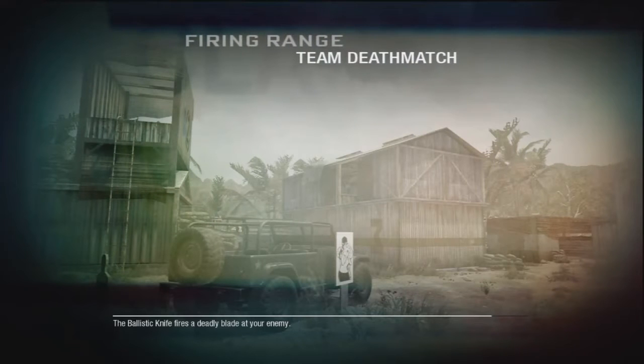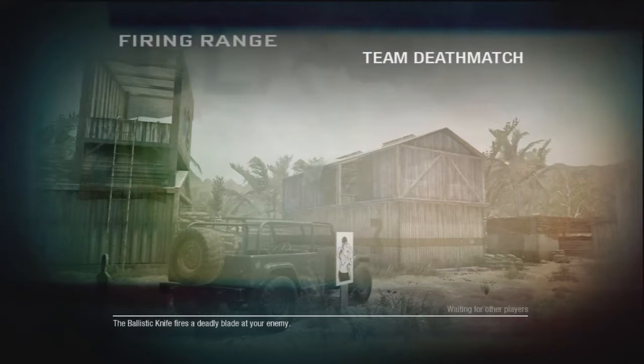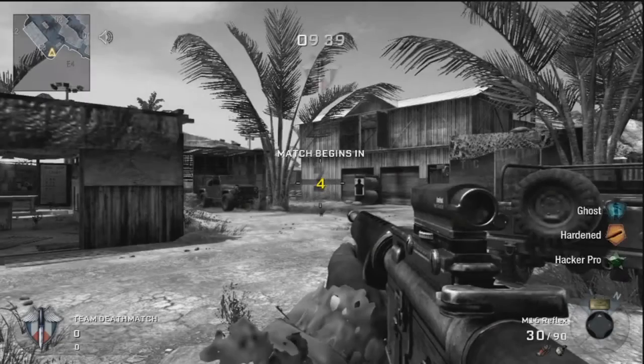Hey guys, it's your boy Wish For Your Master, and I'm bringing you another walkthrough video. Today it's going to be on Firing Range, and I'm going to use my favorite class — a Hardened M16 with Ghost and Hacker.